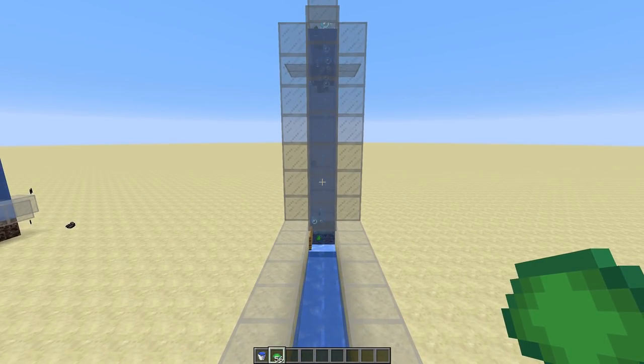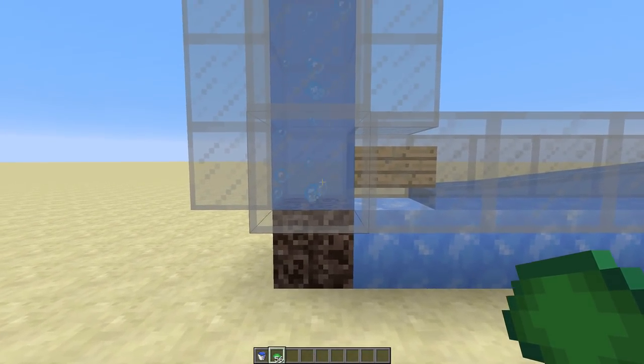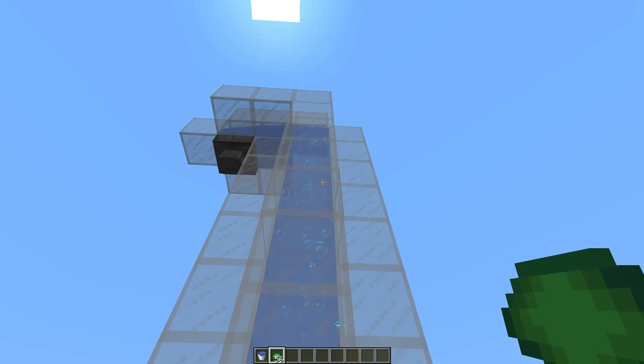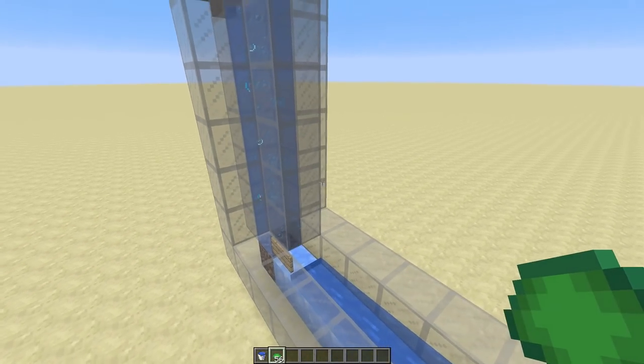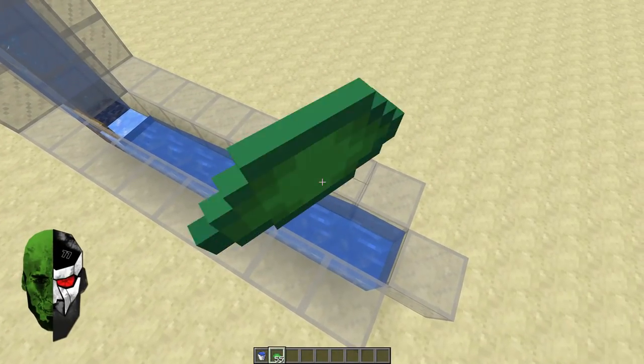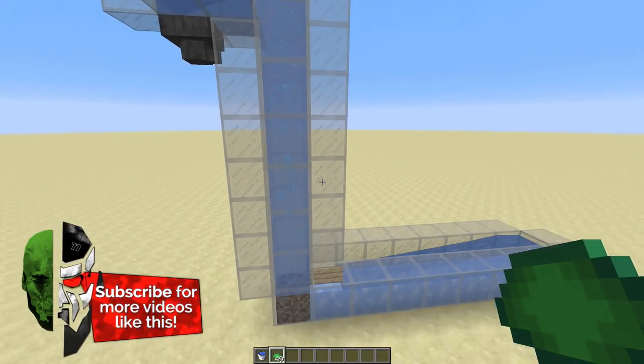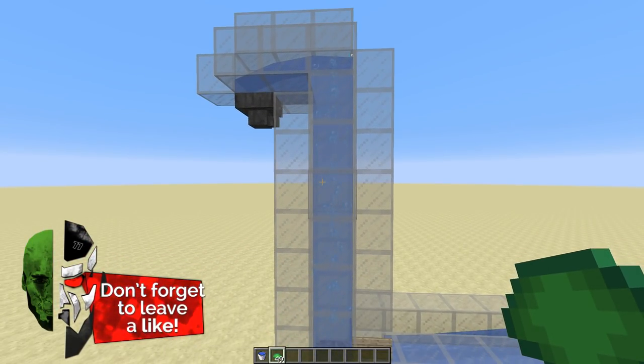Transporting items down by just dropping them is always the best way, but now with the bubble columns, and if you use soul sand, we will have a bubble column with an upward draft. So we have super fast and very easy to make item elevators. You can see the items just go in there and really shoot up — they're really fast now.